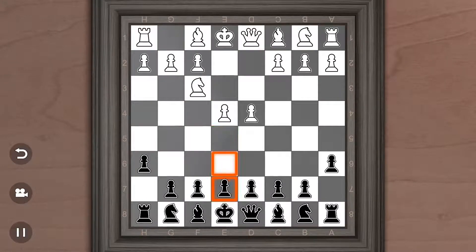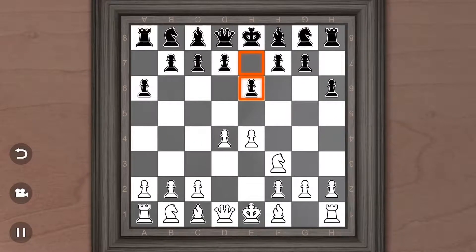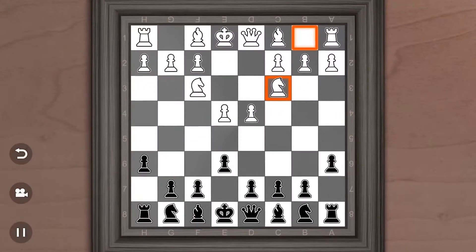And here you can do E6, which finally gives Black some kind of development — well, it doesn't develop, but it helps get you ready to develop pieces. And that is really the main reason most people don't play the St. George: it just doesn't develop quickly.